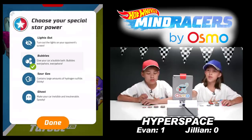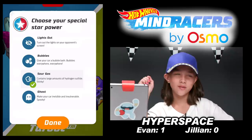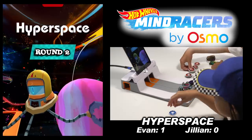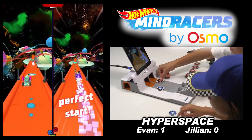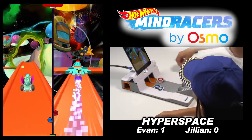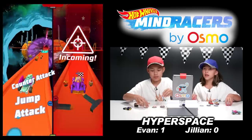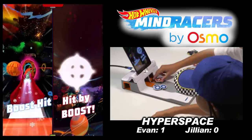Jill wants to change the star power — she's going to choose sour gas. If your opponent's behind you and you use that, it's not going to be too good for them. Round two — will it be Turbot or Dragon Blaster? Turbot got off to a big lead on the launch. Counter attack in the air — that was neat. Jill hits him back and knocks him off the track!